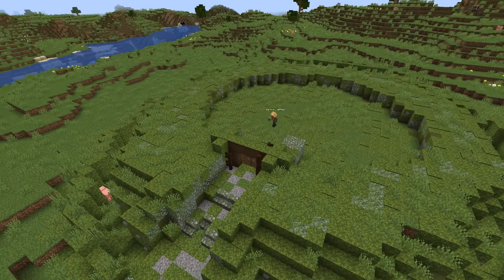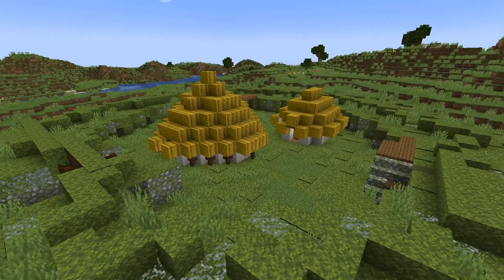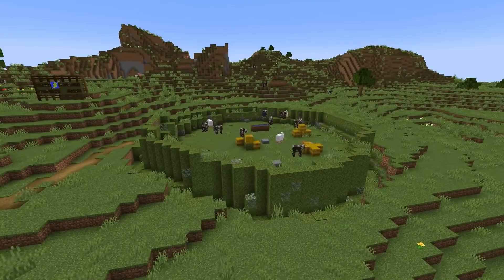There are a couple things to point out about this ringfort. First, you'll notice the entrance is facing a different direction than the first ringfort. The entrance faces east or southeast — I did that on purpose. When a site has more than one ringfort close by, often the smaller of the two ringfort's entrances faces the larger ringfort. So in this case, I faced our animal pen ringfort north towards the Deer Park Farm ringfort, and faced that entrance to the east.